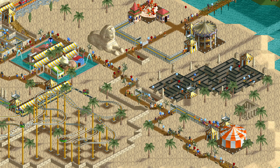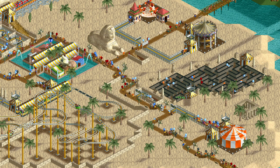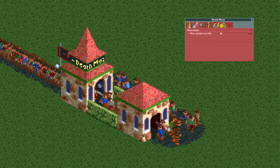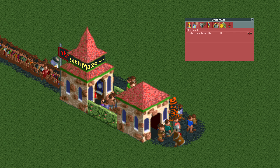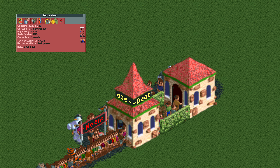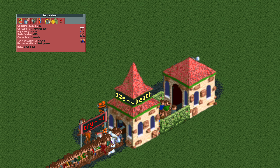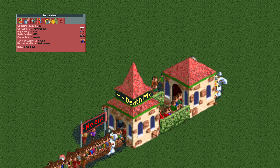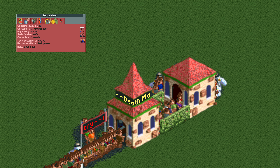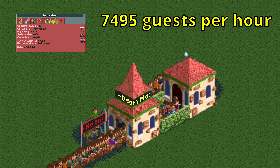This isn't the end though, as there is one super overpowered ride that can beat all these hyper-optimized roller coasters: the one-tile death maze. This tiny maze has an extremely short ride time and allows up to 16 guests in it simultaneously. If you run all ads at all times you'll have enough guests to consistently maximize the maze's throughput. With a size of just three tiles and a price tag of just 27 euros, it manages to process a massive 7495 guests per hour.